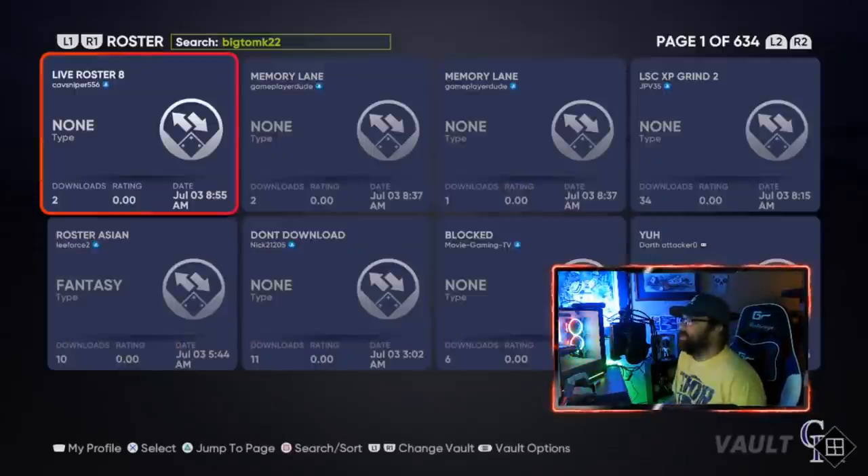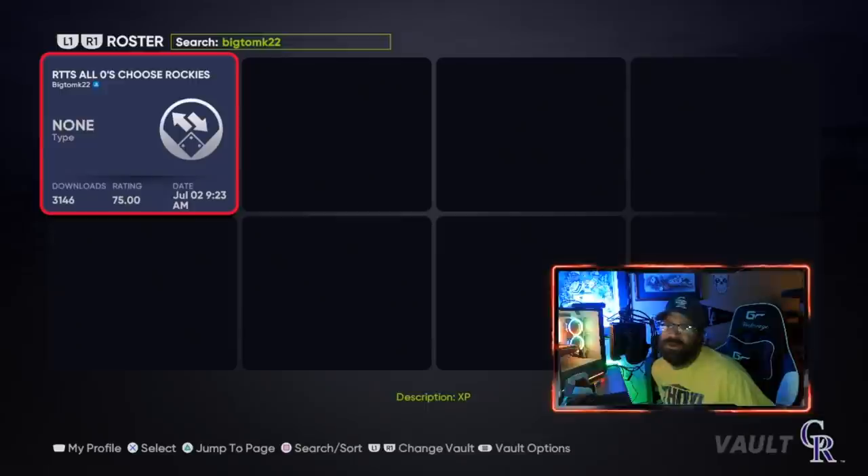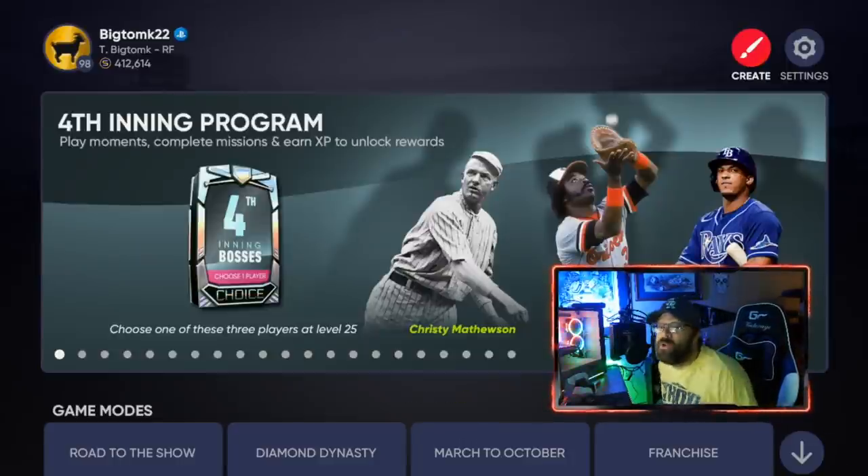Once you've set it to Online ID, hit Search. It doesn't matter if you're on Xbox or PlayStation - there it is. Pick this roster and download it. It's going to say a server exception occurred or some error - that's fine, it downloaded. It says that on everything, so don't worry about it.